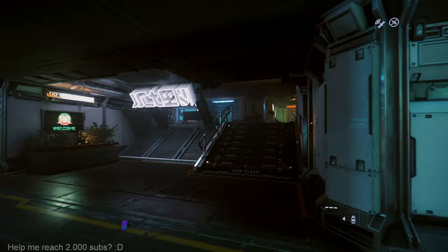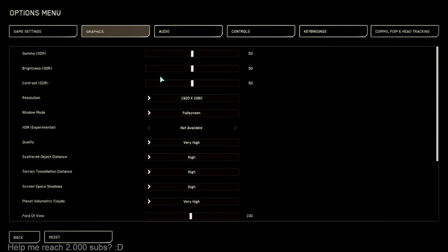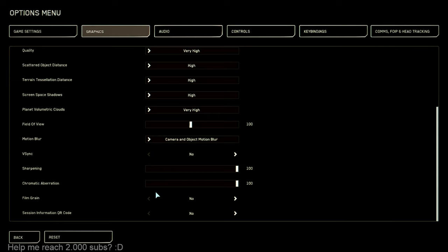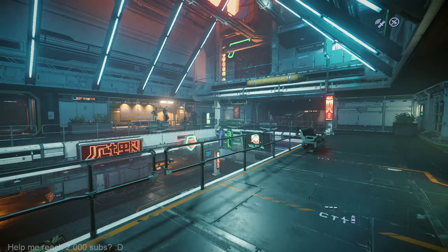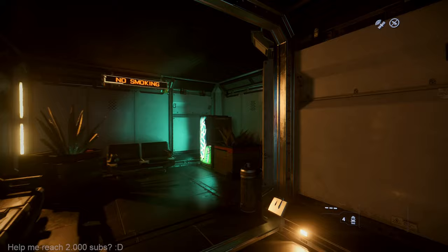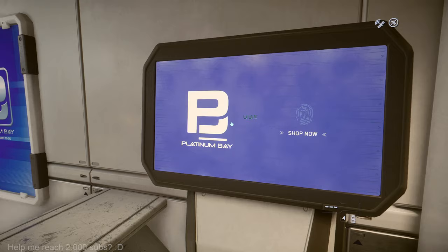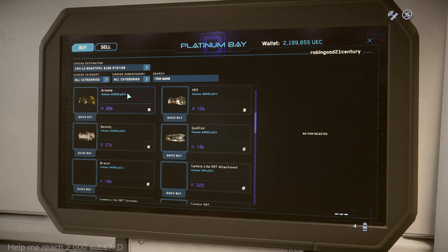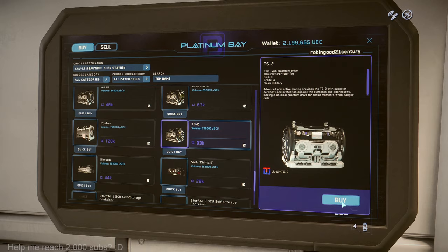I forgot the name of the quantum drive I want to buy — I need to check that before we go to the X-bar. Let me turn off chromatic film grain and chromatic aberration because I'm tired of these little spots. Okay, where should the place be? Okay, Platinum Bay — here we go. I only remember it has to be a TS2 — TS2 quantum drive, should be this one. Am I right?